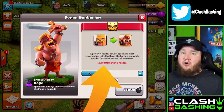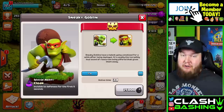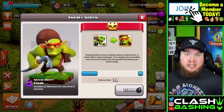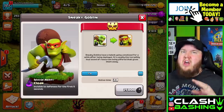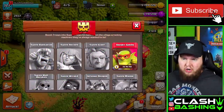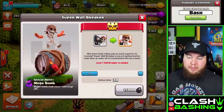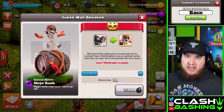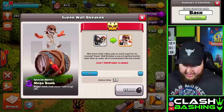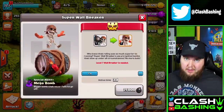Now at Town Hall 11, you can't get every single super troop, but you'll be able to get a handful of them, and which super troops you're able to unlock is directly tied to your troop level. As a new Town Hall 11, you're going to have to make some upgrades. One of the most important upgrades at Town Hall 11 is goblins, because sneaky goblins are so great for farming. If memory serves me right, I believe you can get barbarians, archers, goblins, and wall breakers at Town Hall 11. We can't actually get the super wall breaker right now because our wall breaker is not upgraded.